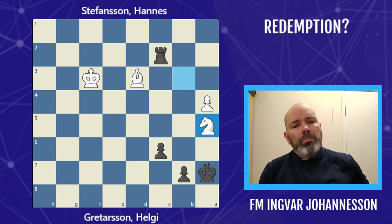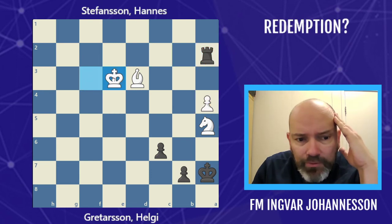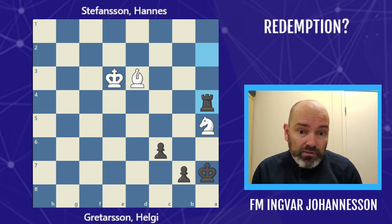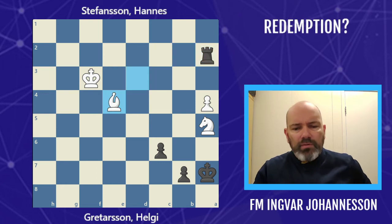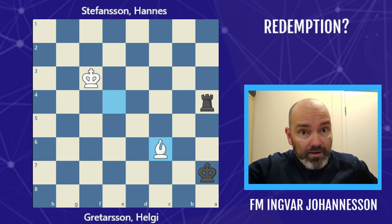Hannes thought he could simplify — he took on a5, he took back, and it looks like we're about to win this pawn. After king e3, rook takes a4, according to the tablebase black is actually winning, though it would be difficult in a practical game. But white had a seemingly good idea — he played bishop to e4. His idea was after rook here to take with check, then take with the bishop, and this is a theoretical draw that would have seen Hannes through to the final.